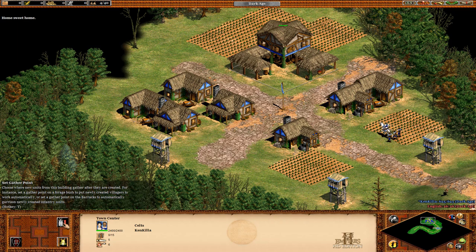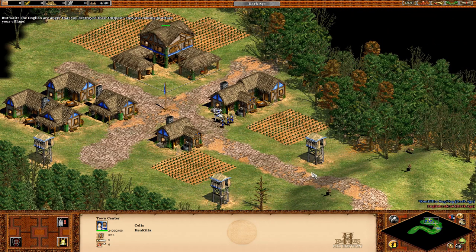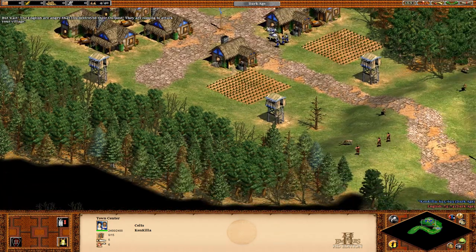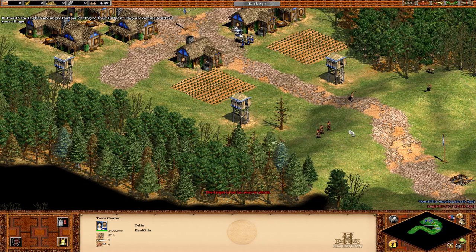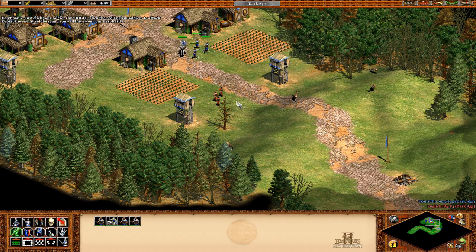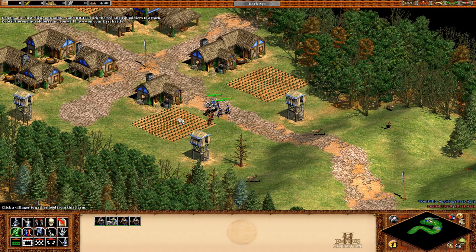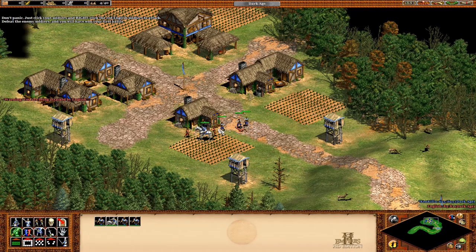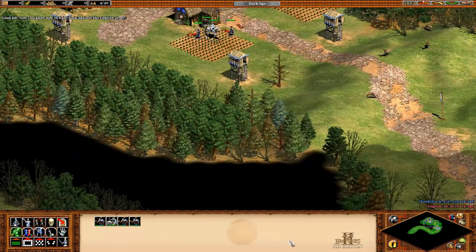Home sweet home! Wait — the English are angry that you destroyed their outpost! They're coming to attack your village! Click your soldiers and right-click the English soldiers to attack. Defeat the enemy's soldiers and you will have won your first fight! Good job — now you know how to fight back against the English army!